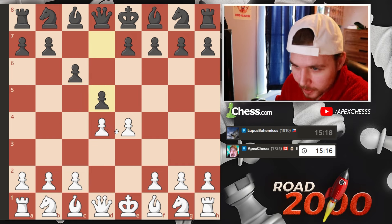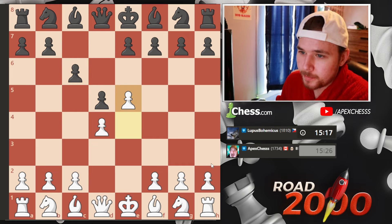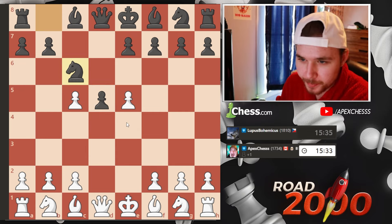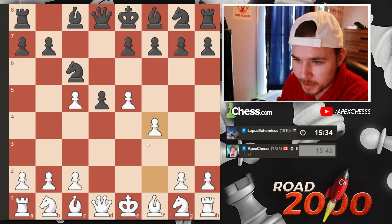E4. We see a Caro-Kann. They play the advance. We take, he goes there, we go F4 — best move.